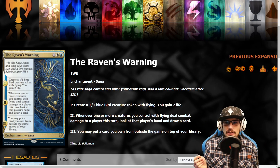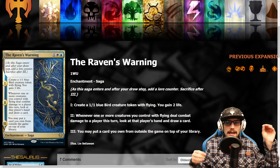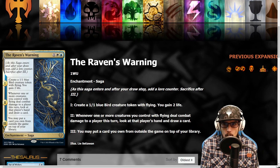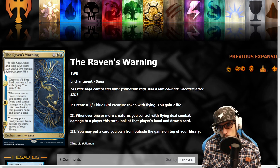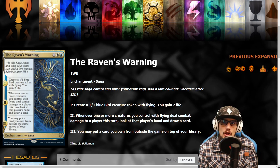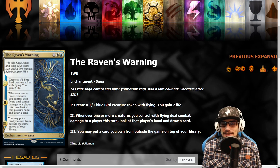The Raven's Warning is a three converted mana cost enchantment saga within Azorius colors — white and blue. On entry into play, create a 1/1 blue bird creature token with flying. You gain two life on your next draw step. Whenever one or more creatures you control with flying deal combat damage to a player this turn, look at that player's hand and draw a card. We don't get to do anything with their hand, but we do get to see it — and that's absolutely fire.